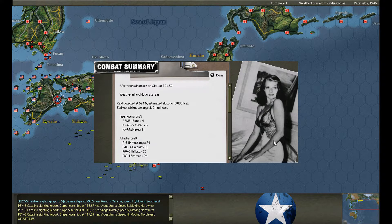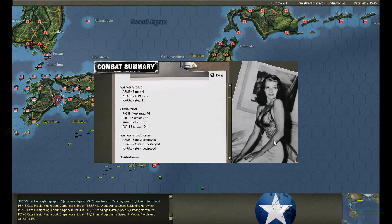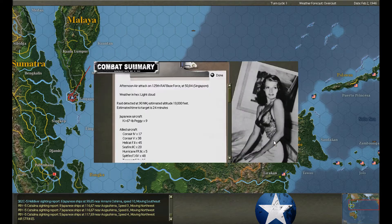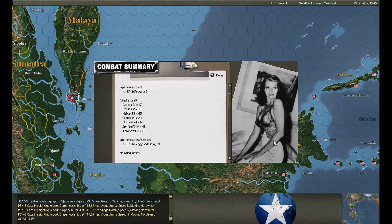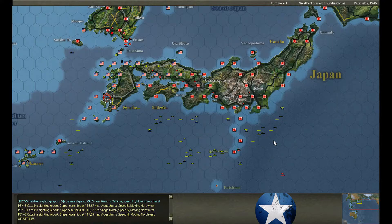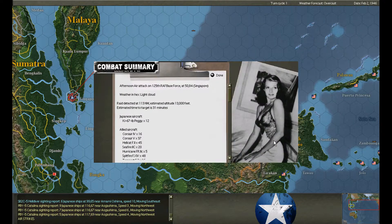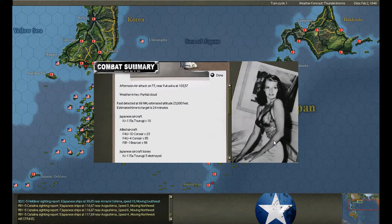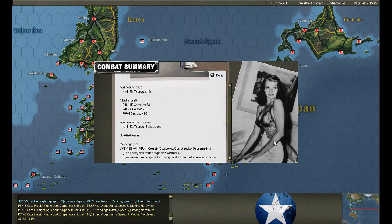Air raid on Oita — 20 aircraft, Oscars and Nates, seven shot down. Air raid on Singapore base force — nine Peggys, two shot down, no hits. Another base force raid with twelve Peggys — eight shot down, no hits.